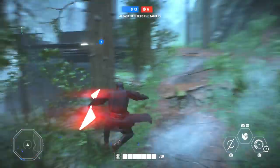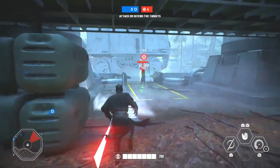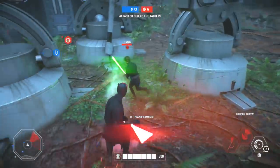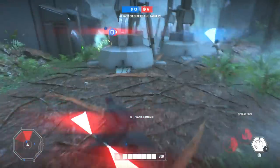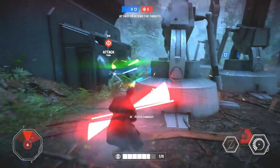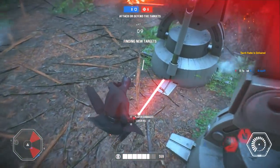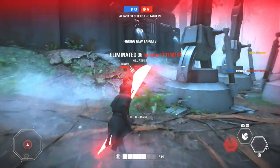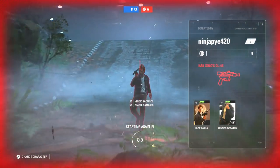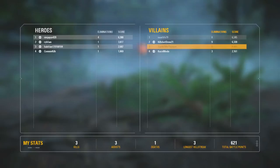With Boba Fett, they reduced the damage per rocket of Rocket Barrage from 90 to 78. There's also a reduced inner damage radius for each Rocket Barrage from 2 to 1.5 meters, and they reduced the damage radius of each rocket from 4 to 3 meters — a slight nerf but you'll probably feel it. And that's actually all for heroes right now; none of the saber heroes got changed, but you can probably expect some changes in future updates.